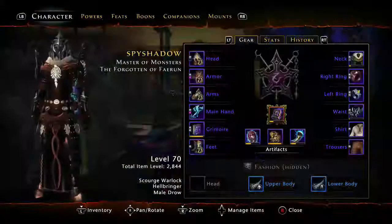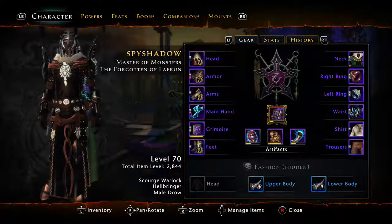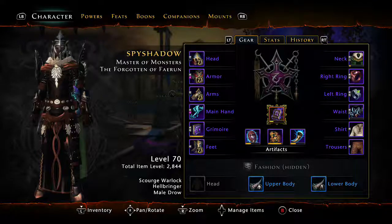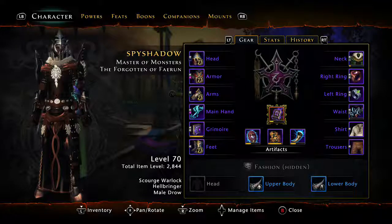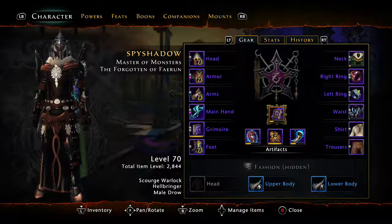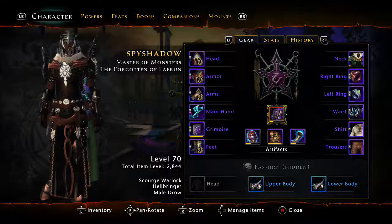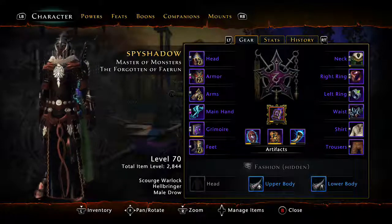I'm not going to explain the first part because it's kind of straightforward. From level one to level 60, you run through the quest line. You finish everything and collect all that really low-level gear that you'll never ever see again in Neverwinter once you reach 60.